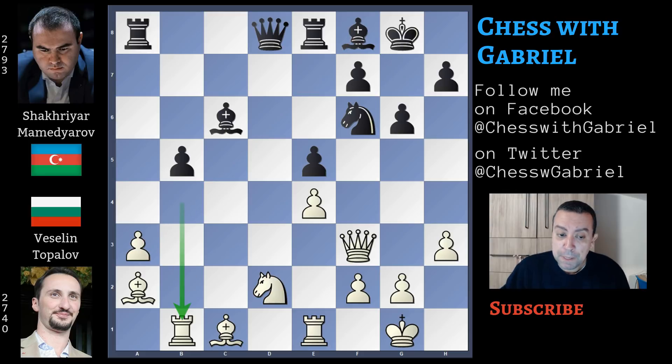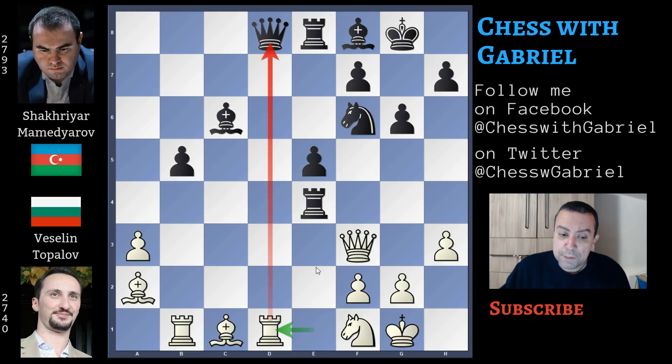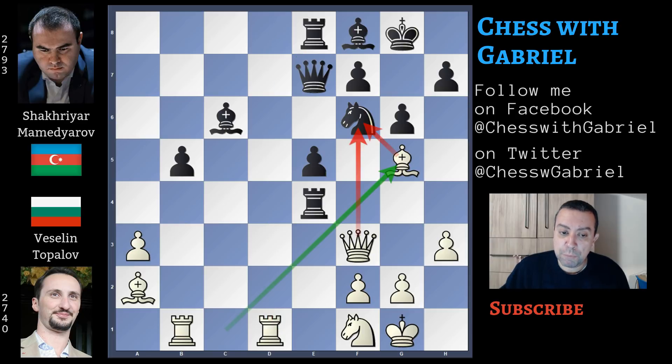Rook back to b1, rook to e4 — another good move — and knight to f1. This knight was protecting e4; in fact, Mamedyarov captures the pawn. Now rook to d1, supported by the queen, threatens the black queen. The queen moves to e7, and bishop to g5.